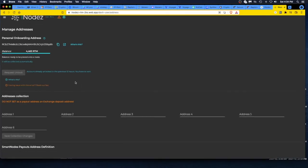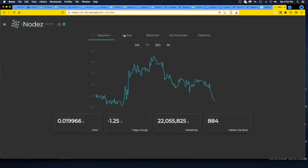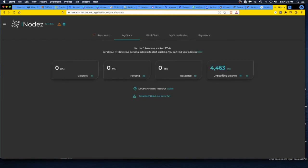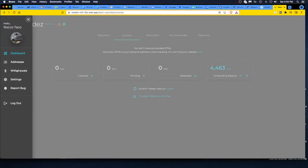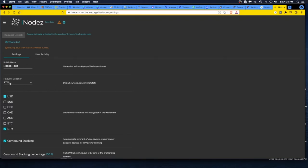If you go back to the hamburger menu, go to Dashboard, then go to My Stats — you can see your onboarding balance holding there until it gets added to a smart node. Then go down to Settings. I'm not going to do any withdrawals because I haven't made anything yet. Under settings, I set my public name for my mining channel, and I set my favorite currency — it was USD by default, I changed it to RTM. I unchecked everything except RTM and USD.